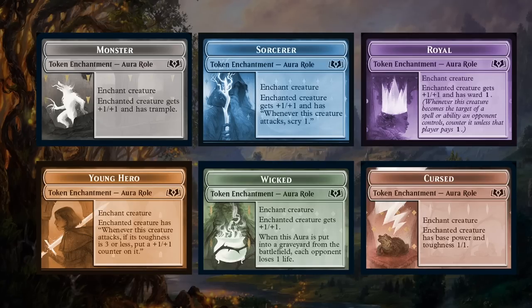Here's a summary of all the Roles: Monster gives +1/+1 and trample; Sorcerer gives +1/+1 and scry 1 when the creature attacks; Royal gives +1/+1 and ward 1; Young Hero says when this creature attacks, if its toughness is three or less, put a +1/+1 counter on it — growing your small creatures into larger threats; Wicked gives +1/+1 and drains one life if the aura goes to the graveyard; and Cursed, which you try to put on the opponent's creatures, sets base power and toughness to 1/1 but doesn't remove abilities.